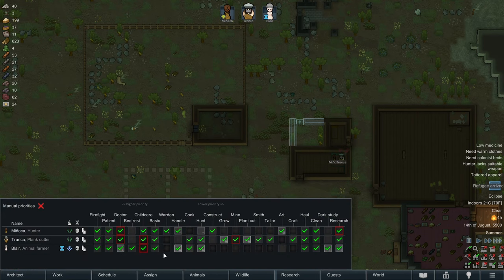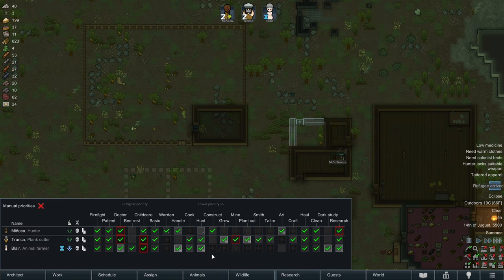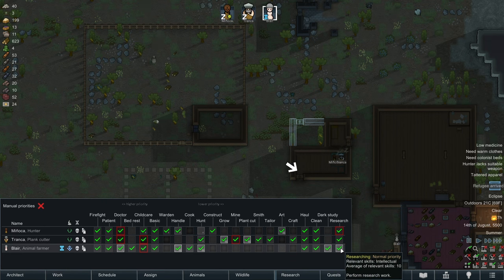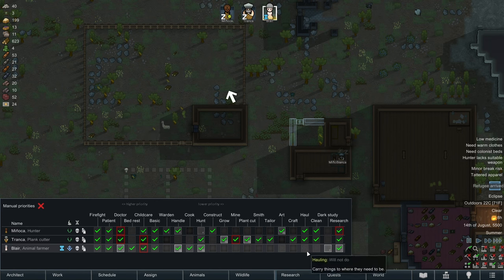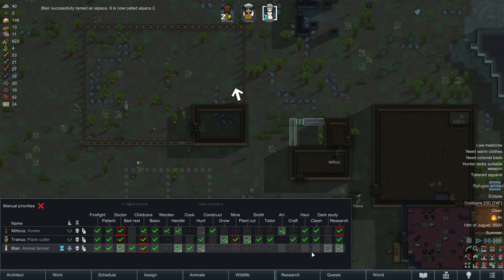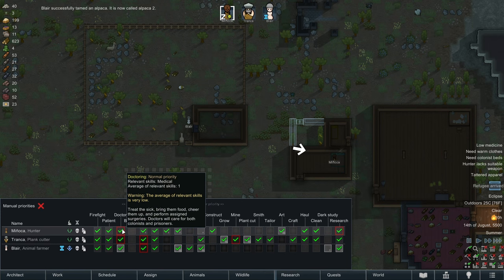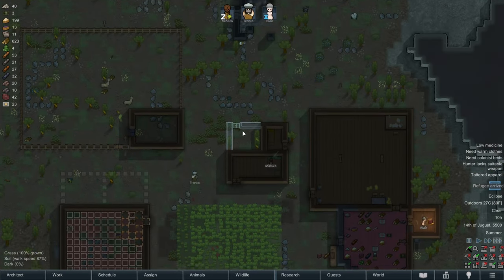Welcome to the colony, Blair. I'm going to have you on handling — Manyaka can do handling as well. I do want you on cooking though, since Tronca just sucks at it. You can do hunting as well and should do researching — we don't need dark study. We're going to have you not do hauling and cleaning; if you're not busy with other work, you should be researching. She's so good at doctoring that she should be our go-to doctor. Maybe if she was the doctor, our dog wouldn't have died.